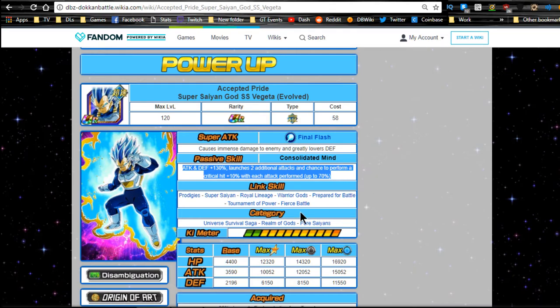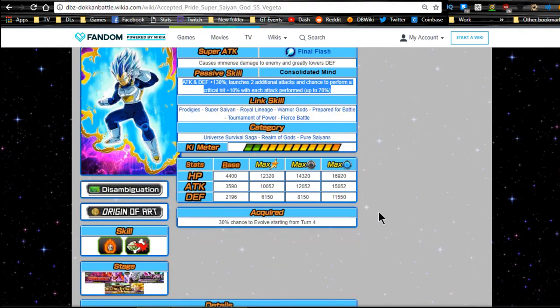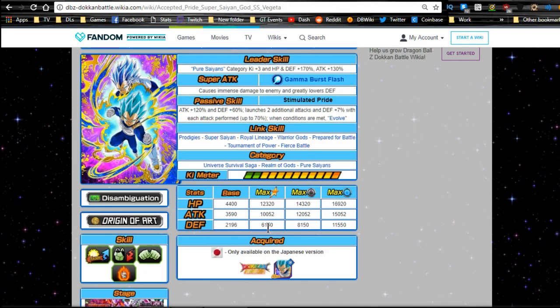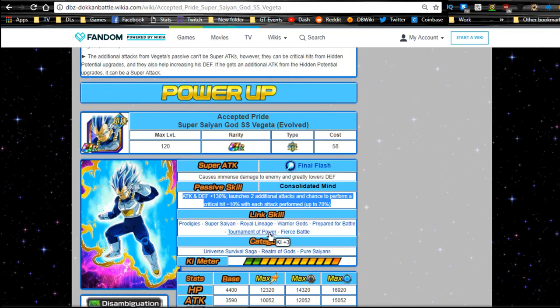Link skills in evolved form: Prodigies, Super Saiyan, Royal Lineage, Warrior Gods, Prepared for Battle, Tournament of Power, and Fierce Battle — same categories. Max stats stay the same, 30% chance to evolve starting stage four, and a 12 Ki multiplier of 150%. This is a really awesome card — I really wish I had it.